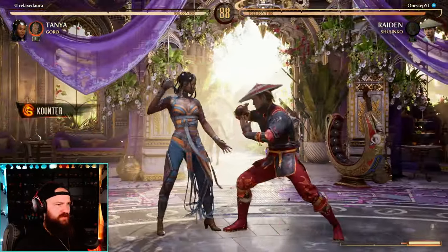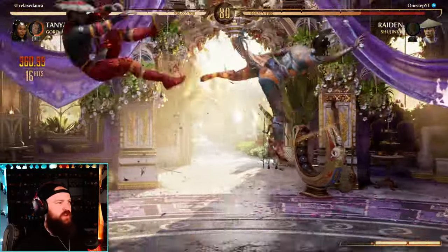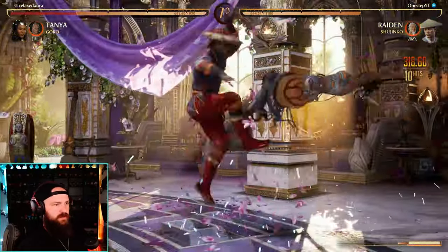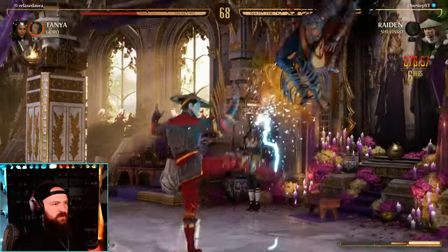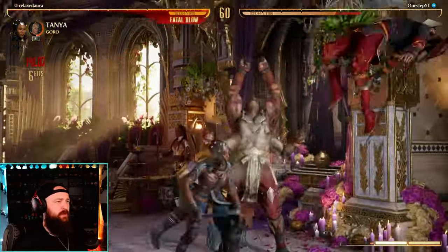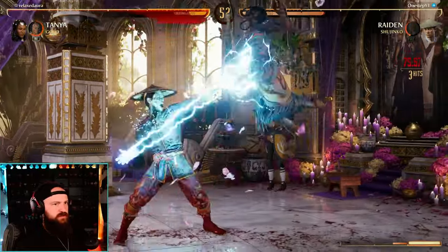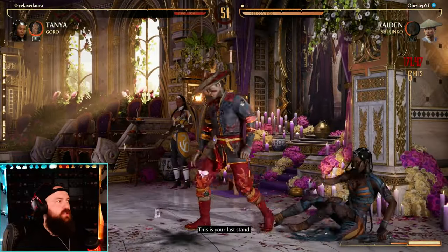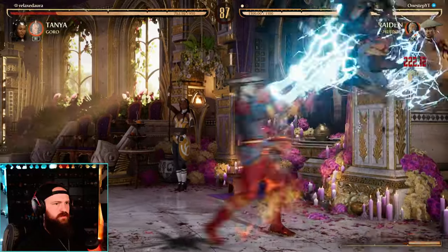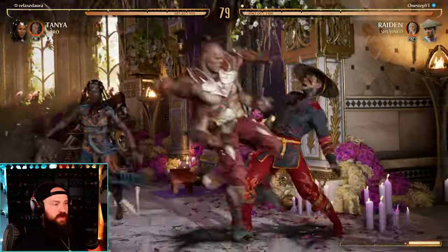Alright Tanya, let's see what we can do with Shijinko. Thanks Goro for that, appreciate it. I wish I could call Shijinko right now - he'd be a lot better if you could call him during a combo. We actually utilized that - holy, I did not expect that at all. He's out of commission for what seems like the entire fight.